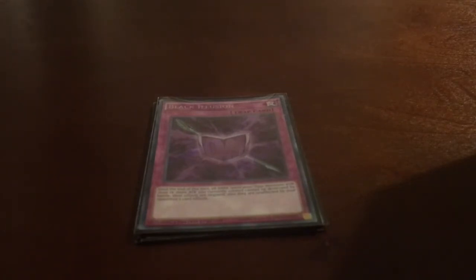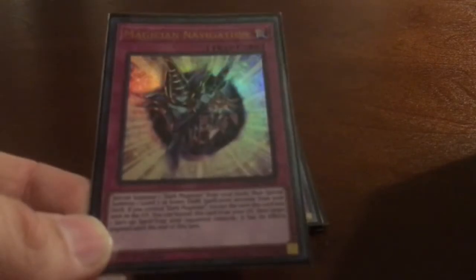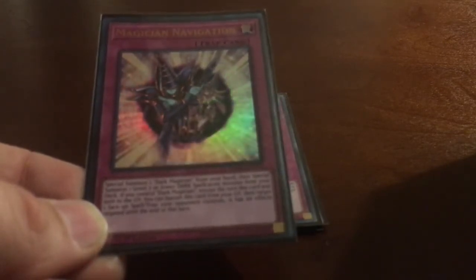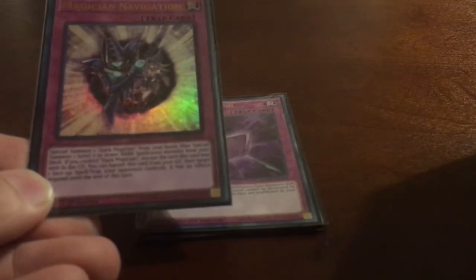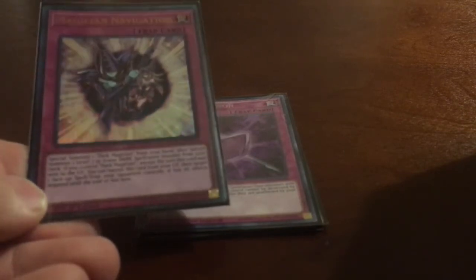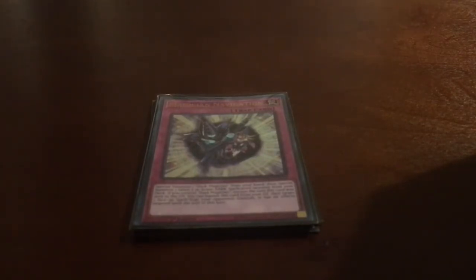Black Illusion has been a big game changer for the deck — it helps me a lot whenever I get to use it. If you're making a deck like this I highly recommend grabbing one. The last new card I've added to the main deck is Magician's Navigation: special summon one Dark Magician from your hand, then special summon one level seven or lower dark spellcaster-type monster from your deck, essentially giving you Dark Magician and Dark Magician Girl for free. I mostly use it to get both out at the same time.